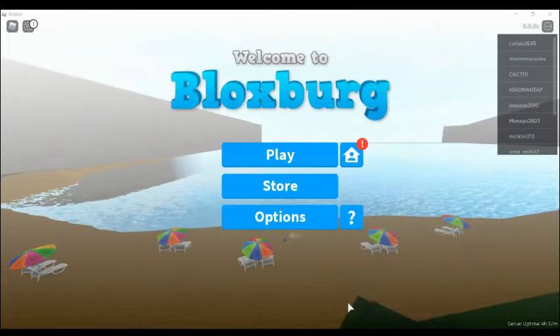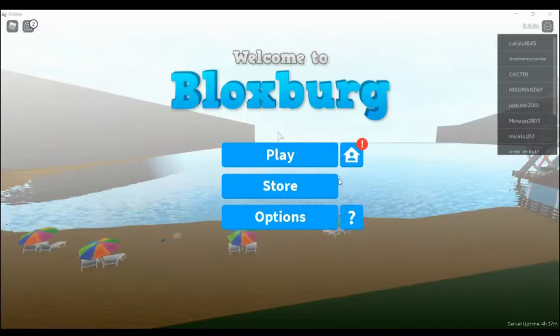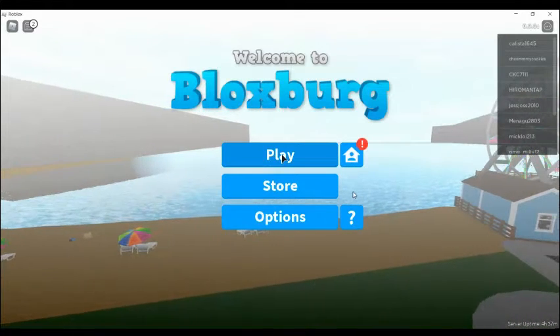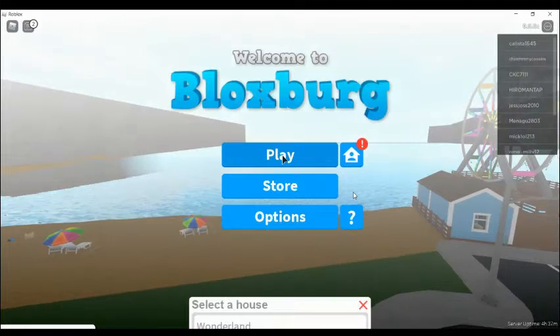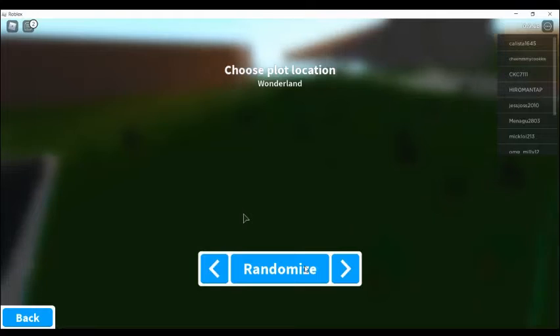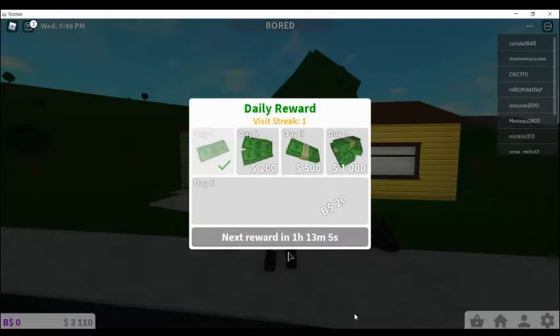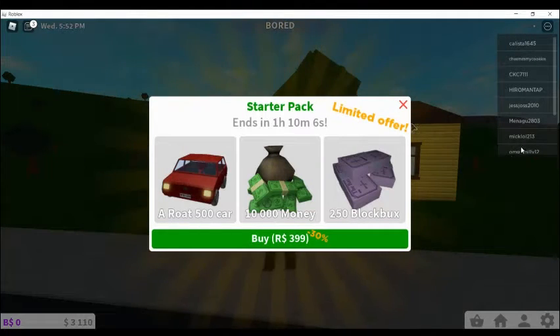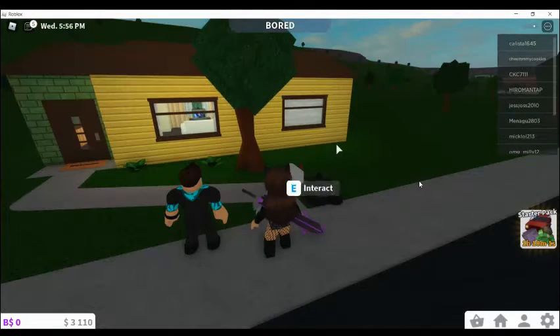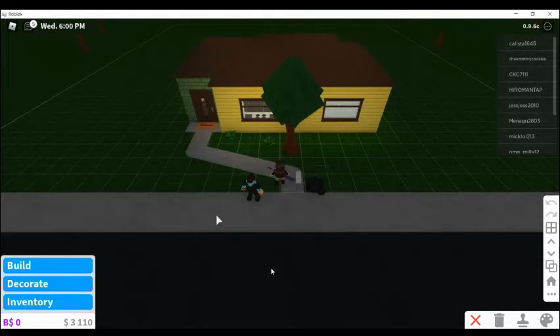Hey guys, welcome back to my YouTube channel. Today I'm gonna be playing the second episode of Bloxburg. If you didn't see my last episode, I was just working and living a normal life, but this time I'm gonna upgrade my Wonderland house with the money I have. I'm gonna randomize this house right here — I have $3,110. Let's go to build mode and we'll throw a party later after building.